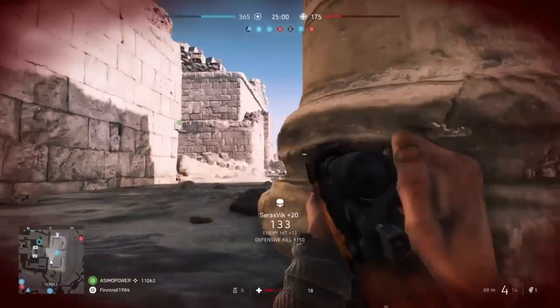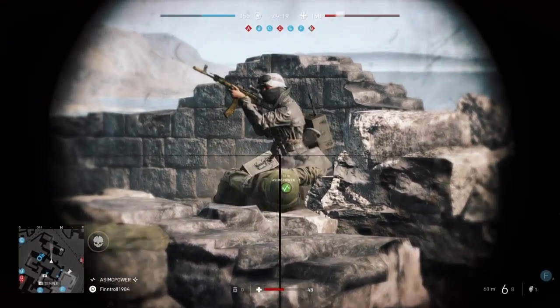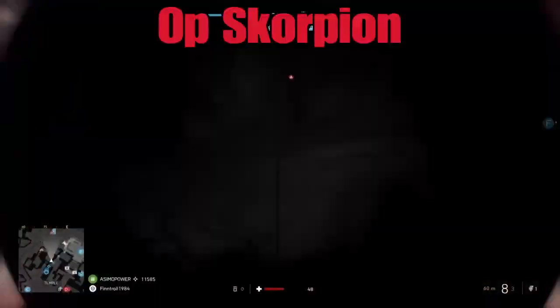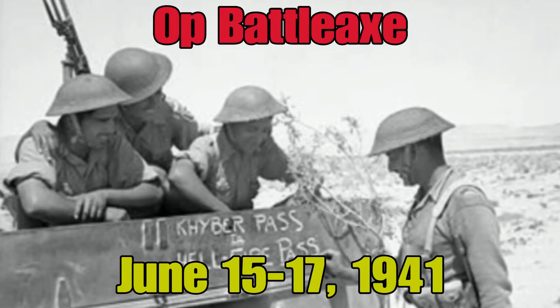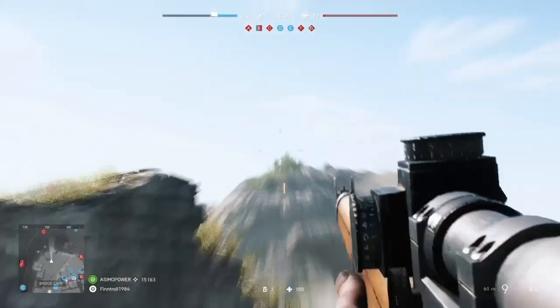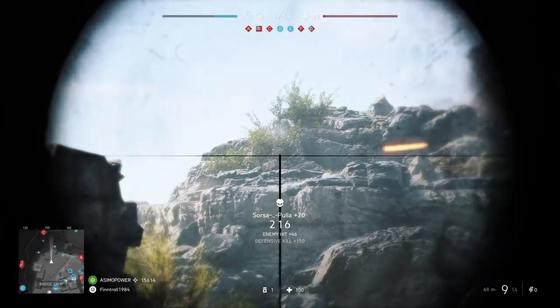The Brits withdrew to the Halfaya Pass, but 11 days later, Rommel recaptured the Halfaya Pass during Operation Scorpion. The Brits then prepared for Operation Battle Axe and carried it out between June 15th and 17th, but it became a horrible defeat because of strong defensive positions created by Rommel.